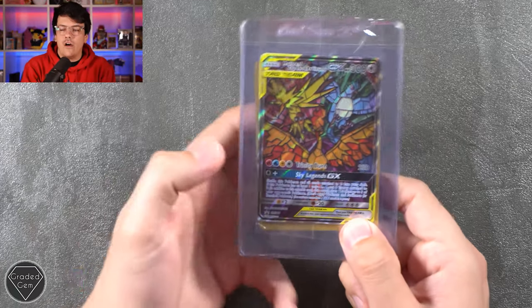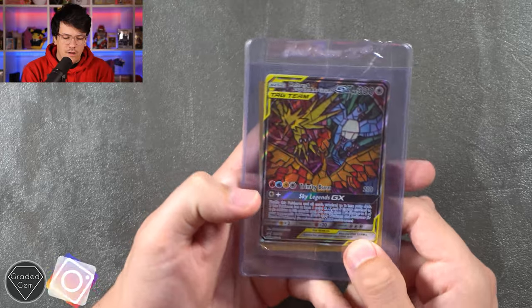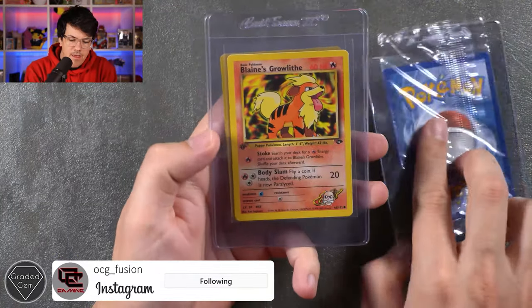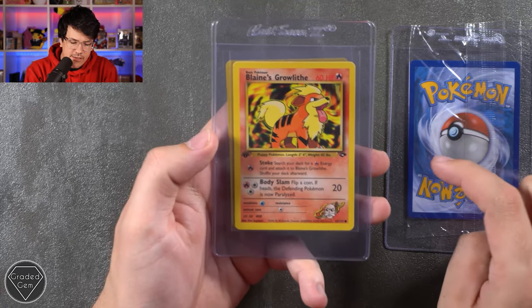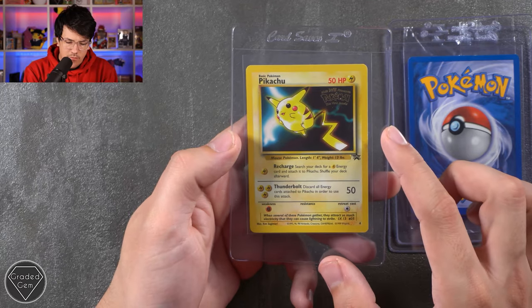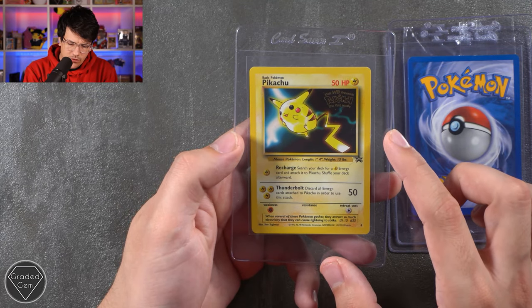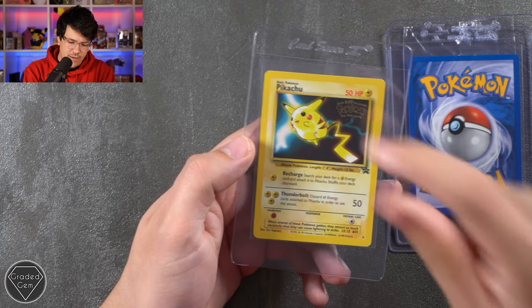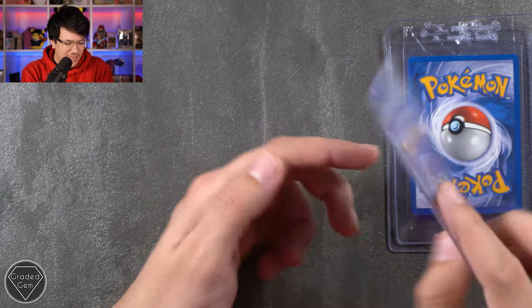Next up we have Jamie or OCG Fusion over on Instagram. We've got the Moltres Zapdos Articuno Stained Glass promo, a Blaine's Growlithe First Edition from Gym Challenge, and a Pikachu WB stamp — which looks very small, actually. Pikachu seems like he's only this big — very stumpy. Thank you very much, Jamie — go check out the Instagram down below.